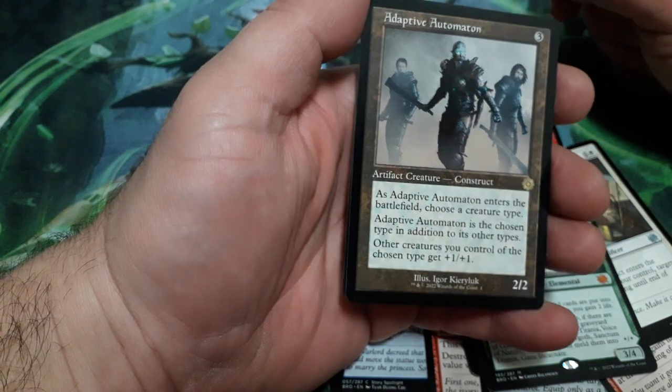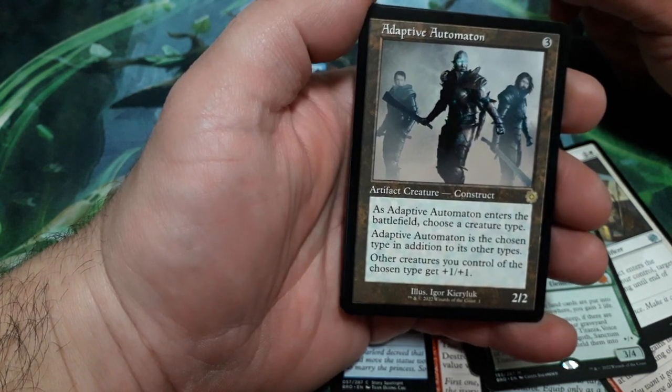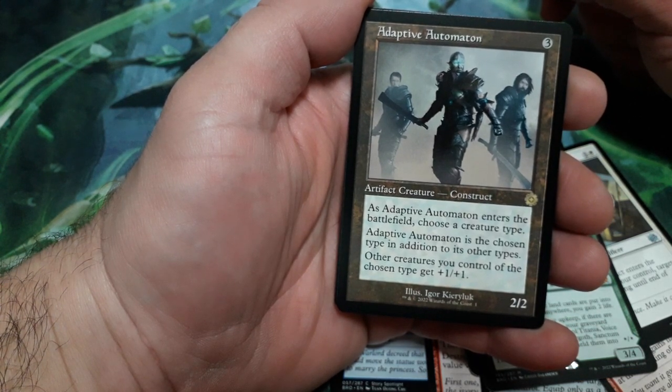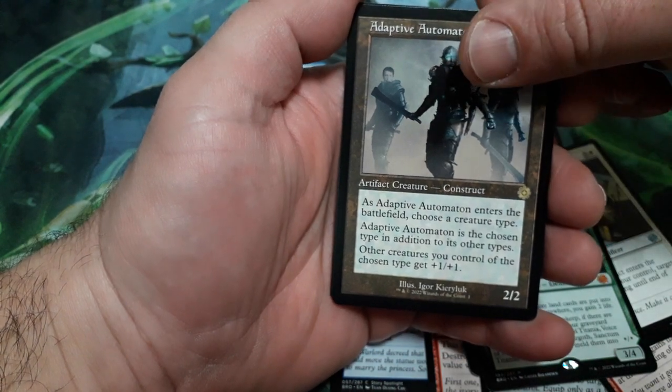And we have another rare — interesting! Adaptive Automaton, 3 drops. When it enters the battlefield, choose a creature type. Adaptive Automaton is the chosen type in addition to its other types. Other creatures you control of the chosen type get plus one plus one. And it is a 2-2. Very interesting card, this one.